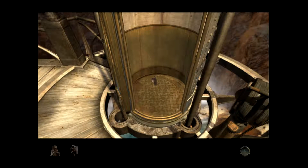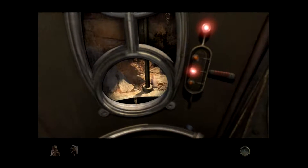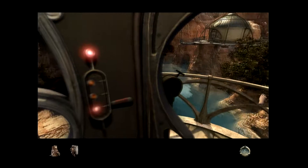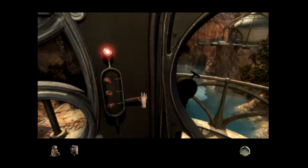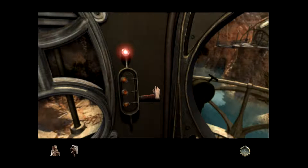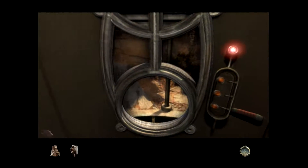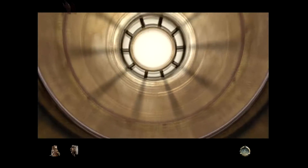Step inside. Go all the way down. How do I activate it to go down? It didn't want to go all the way down. Why not? I don't see anything else I can interact with here.